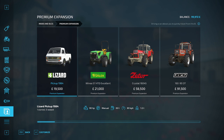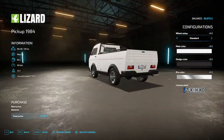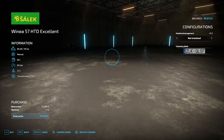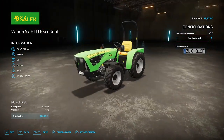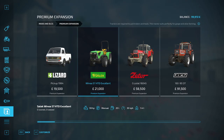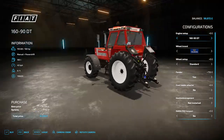You get the new pickup, which is one of these. You get a small tractor, one of these. You get a Zeta crystal, and you get a Fiat 160-90, which I can't wait to use.